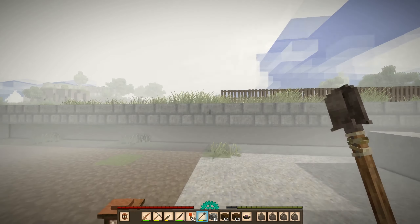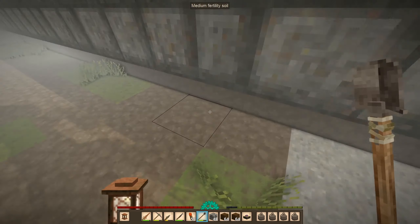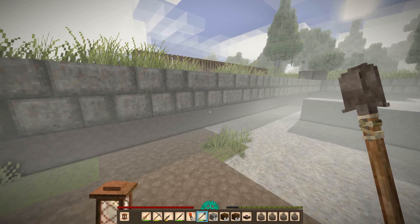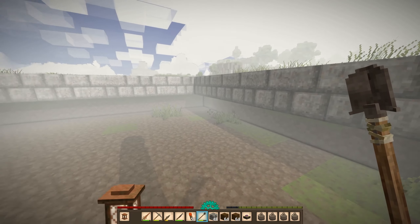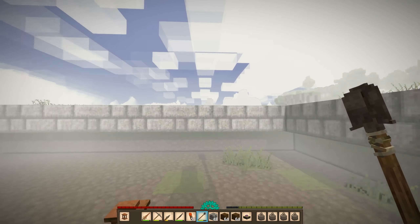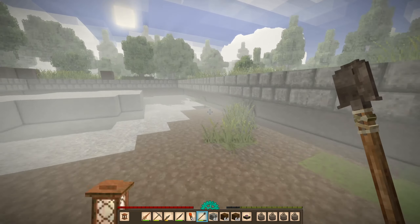I want this like four blocks deep, or maybe five blocks deep — one for the floor that we're going to be installing, then the room will be three blocks high, and then this part will be the ceiling and the floor of the first floor.